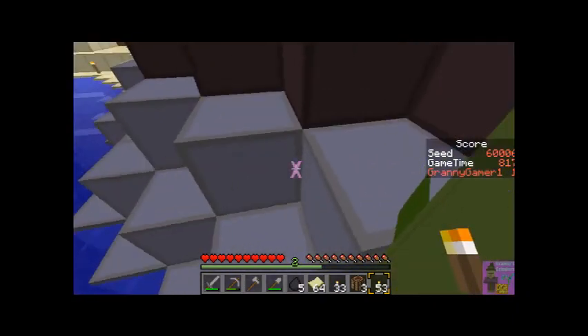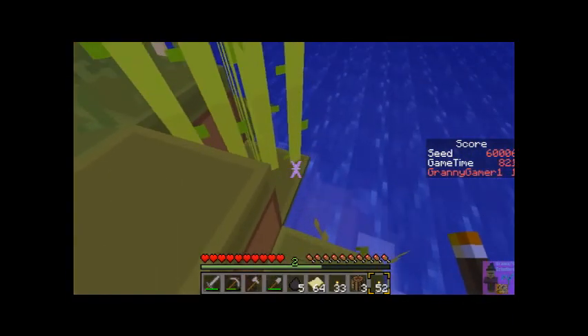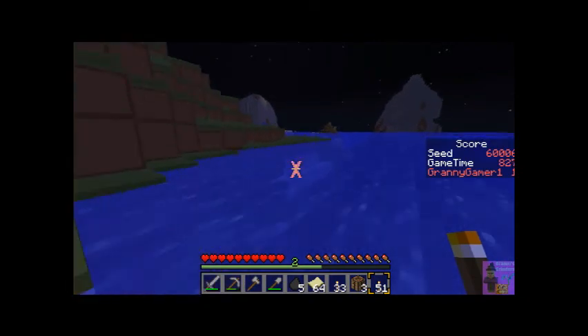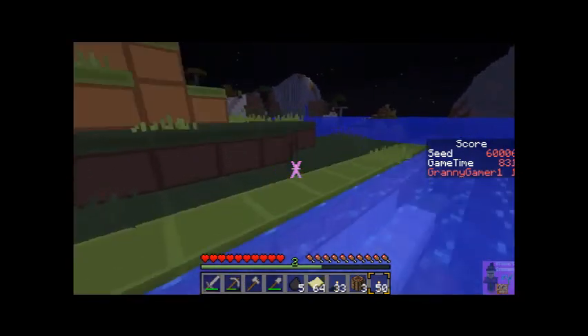Get out of the sugar cane when you're trying to place a torch — the game thought I was still inside the block and wouldn't let me place a torch, even though I couldn't see the wireframe.